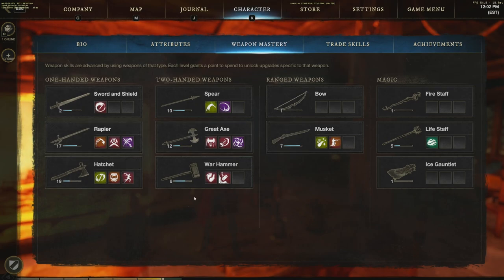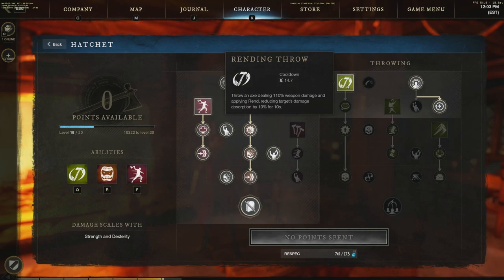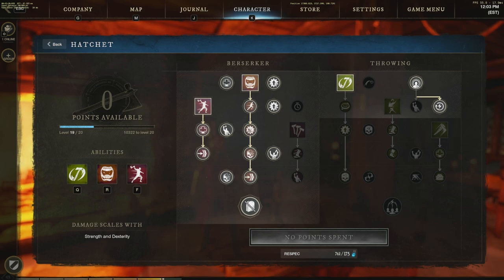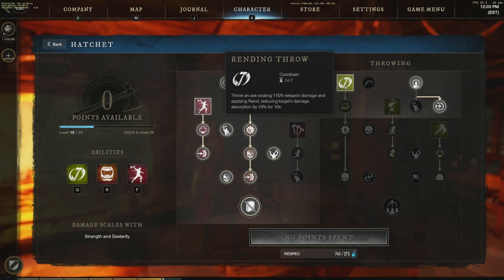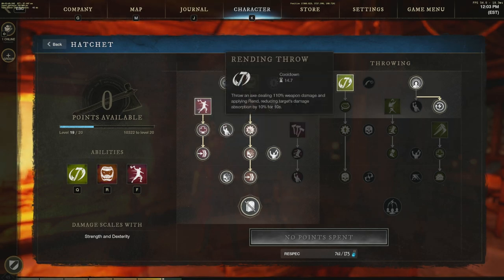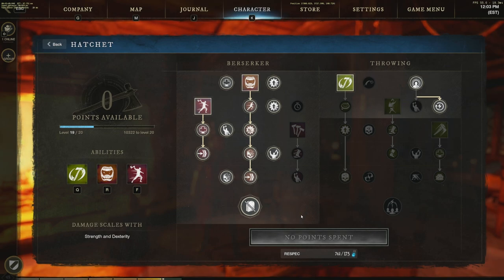I also have rending throw, which applies rend. Solo, I use it as a pull mechanic. In PvP, when I'm trying to get back into position — like rushing the flag — I use it to continue dealing damage on enemies trying to run away or heal, until I can gap-close with feral rush or get back into attack range to follow up with berserk.